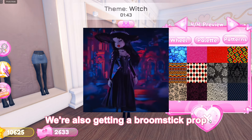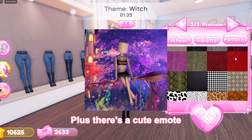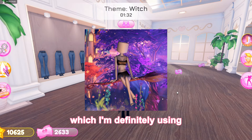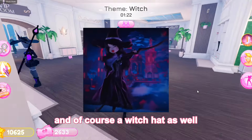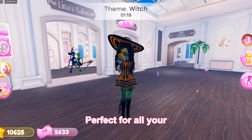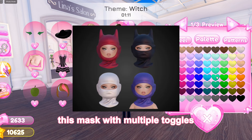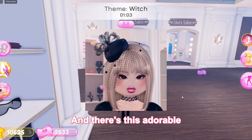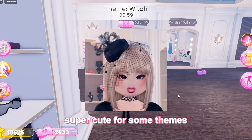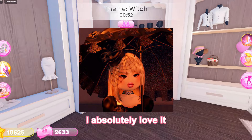We're also getting a broomstick prop, and it seems like we will actually be able to fly it. Plus, there's a cute emote where you can sit on it. And there's this gorgeous corset with lace details and of course a witch hat as well, perfect for all your Halloween outfits. We're also getting this mask with multiple toggles, which is going to be great for a lot of different looks. And there's this adorable cocktail hat accessory that will be super cute for some themes — it looks so delicate and dainty, I absolutely love it.